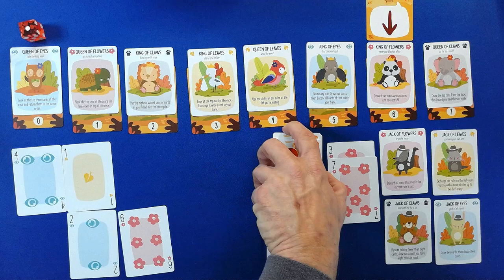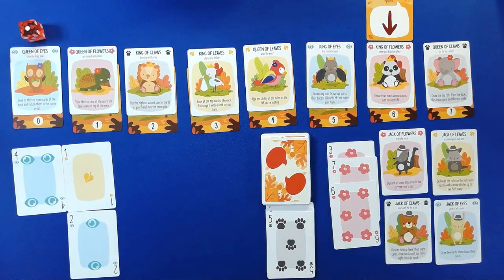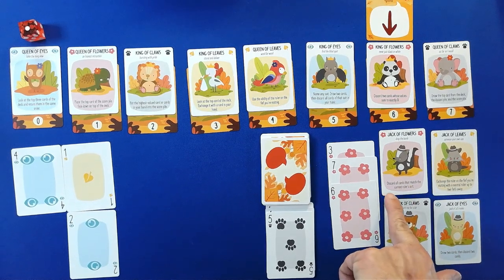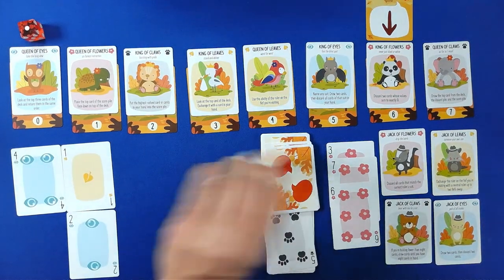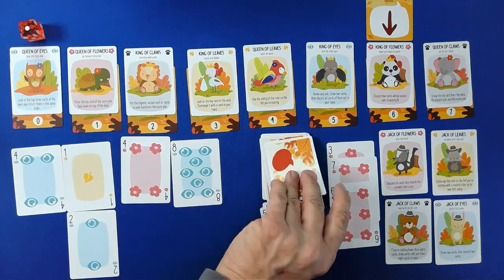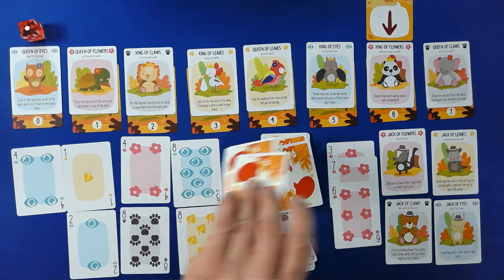Five of Claws — we will take that with a six. If you're holding for your innate cards, draw cards until you have eight cards in your hand. One, two, three, four, and five.